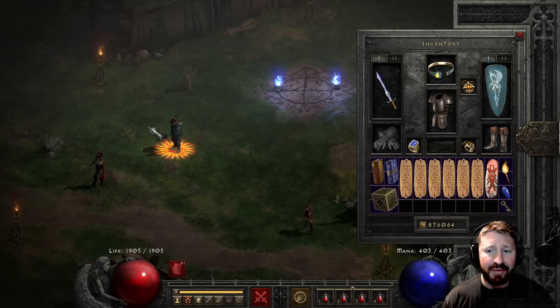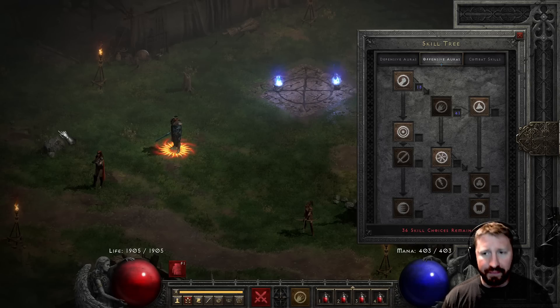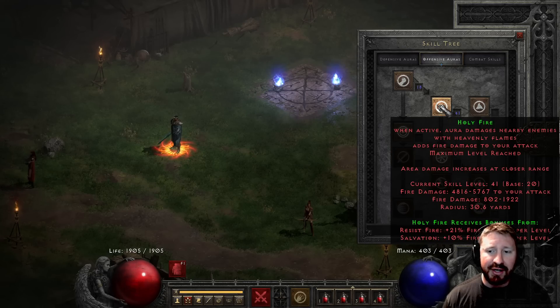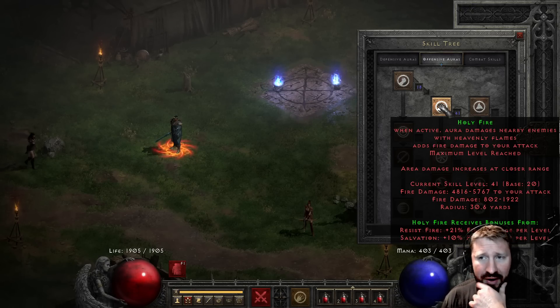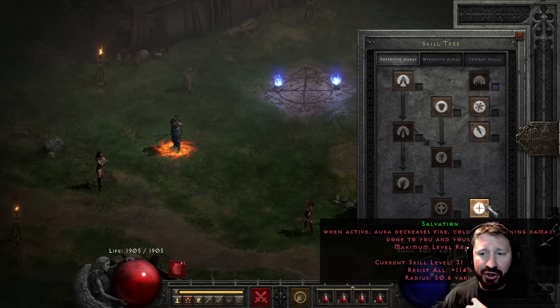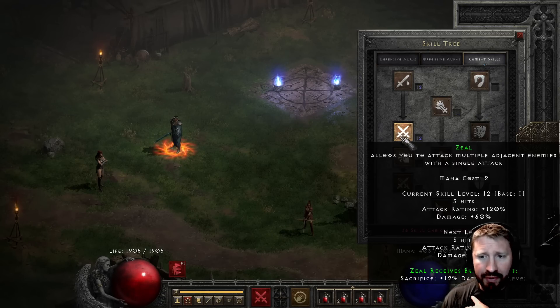I have no conviction and no mercenary on this guy for research purposes. I even have 36 skill points remaining for style points and the challenge. As mentioned, I maxed out Holy Fire — in this case it adds 57 fire damage to my attack and fire aura damage of 802 to 1922. So it's not very impressive. I did max out Resist Fire as well as Salvation to cap out the synergies for that skill, and I put one point into Zeal.